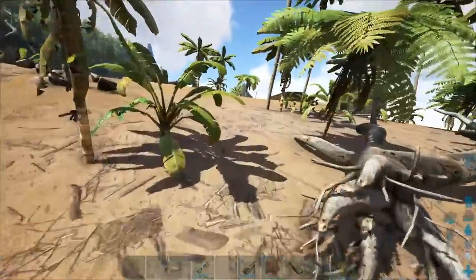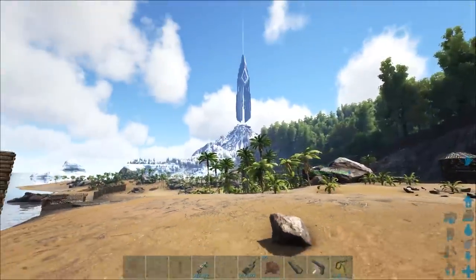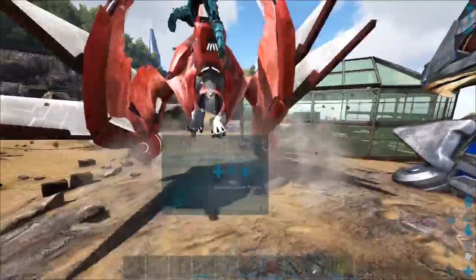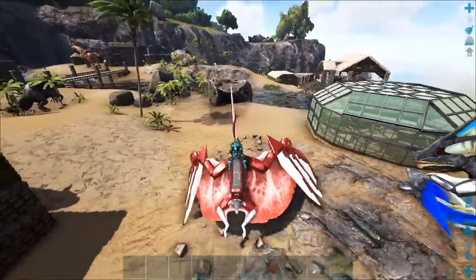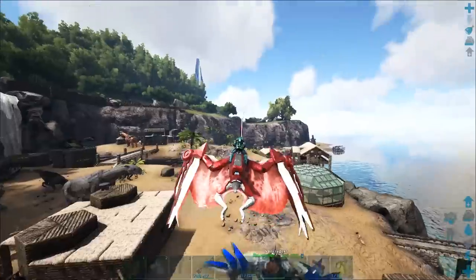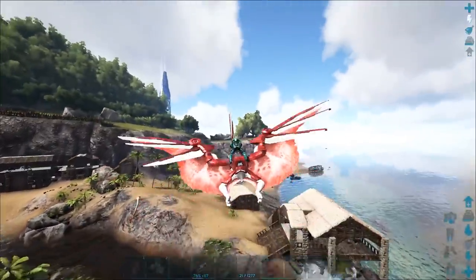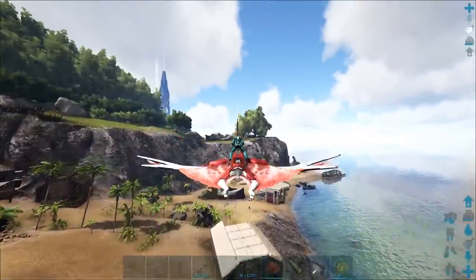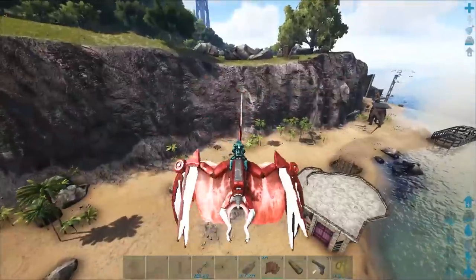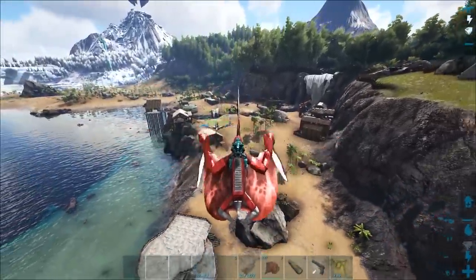All right, where to next? Probably head into the snow — there are like two bases on that mountain. We could go take a look at Evo's place, it's directly north. But Axeman's base is literally just down here — maybe we should hit that first. Let's go do that and then loop around.